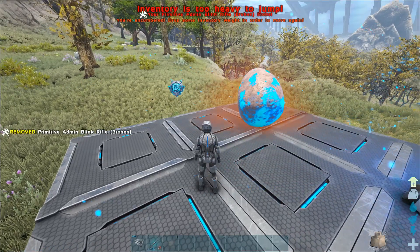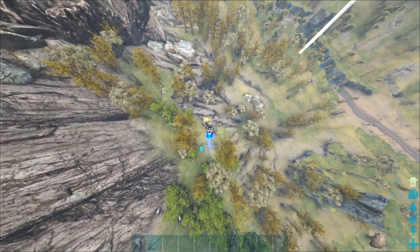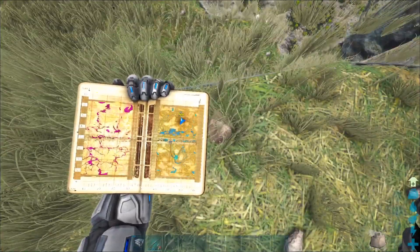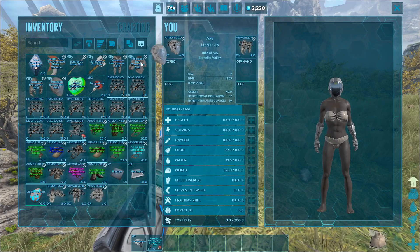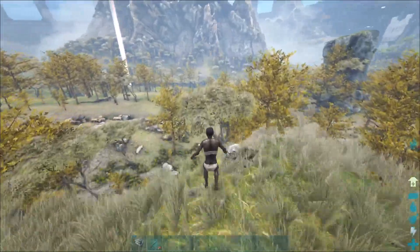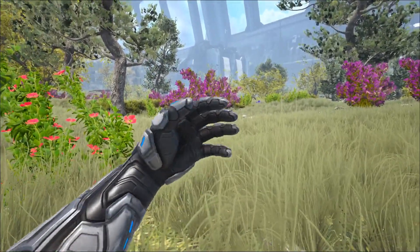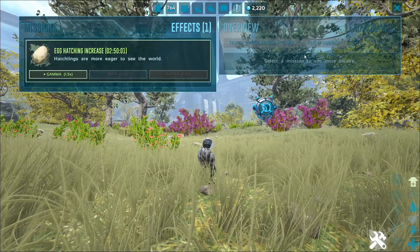Have they changed giga egg incubation times or something? I just want to test whether we lose this buff when we die. Yeah, you can see the buff is lost through death, which is really cool.